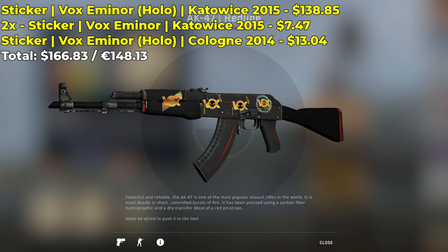I personally don't like how the Vox Eminor holos look on the AK-47 Redline. I think the normal Vox Eminor stickers look better on it, however that is my own personal opinion. It is ultimately up to you to decide, so let me know what you guys think in the comments below.